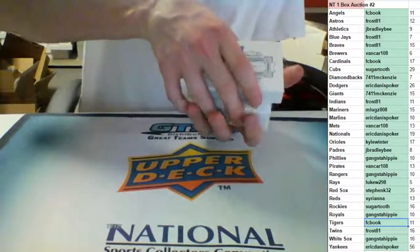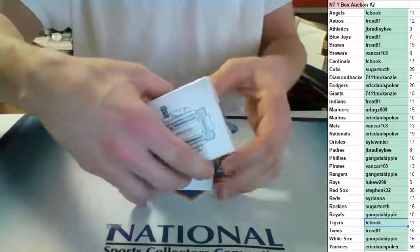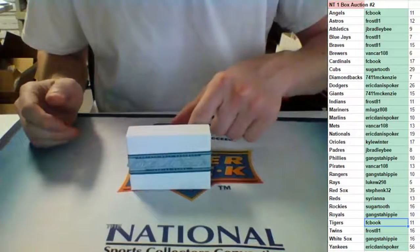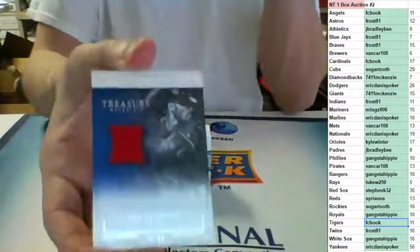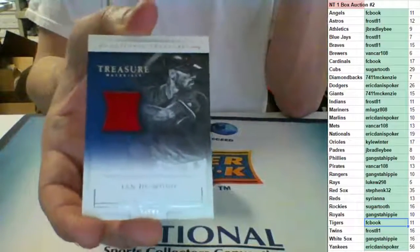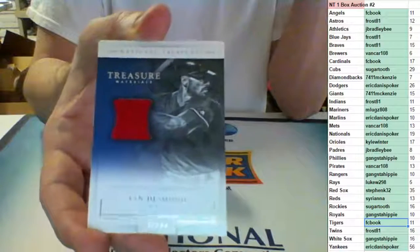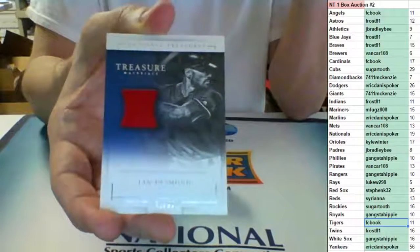First up, a jersey card out of 99 for the Texas Rangers — Ian Desmond. Going to gangsta hippie: Desmond out of 99.